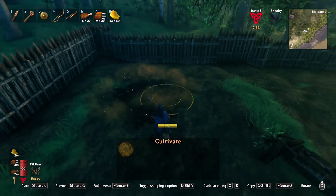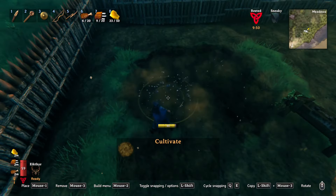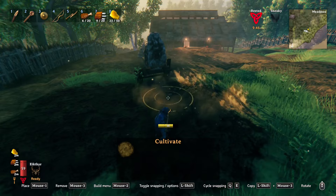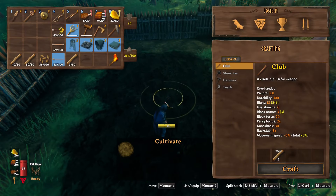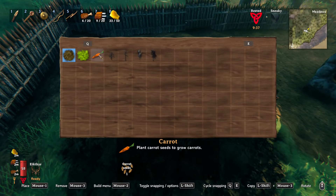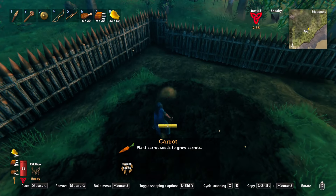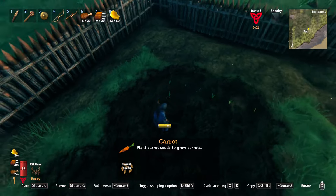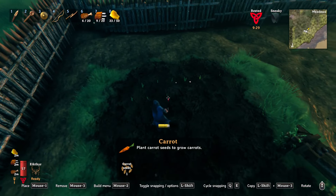We're going to cultivate the ground and just get some of these carrots in. I think once we get the cauldron, we'll be able to make carrot soup. I want to go ahead and get these in now so they'll start growing and we'll get plenty going.